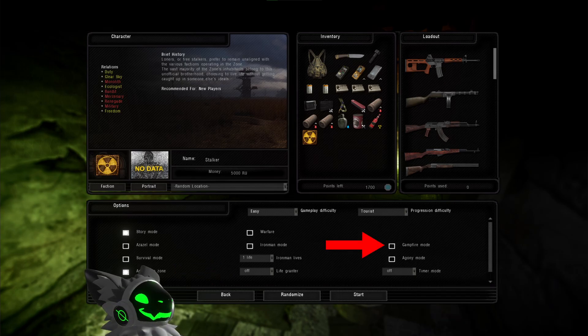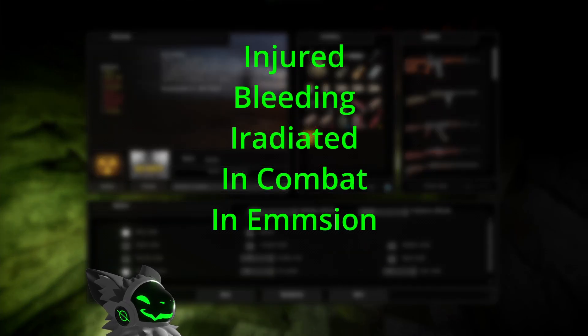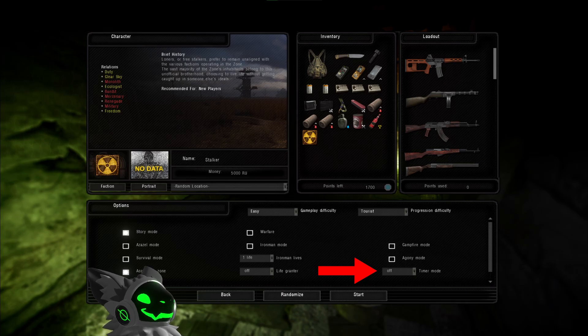Enabling campfire mode will prevent you from saving anywhere — in order to save, you'll need to be next to a lit campfire. Do not enable this option in Gamma as there already is a mod that does this. Agony mode is a light version of campfire mode. You can save anywhere as long as you are not injured, bleeding, irradiated, in combat, or in a mission. If you have one of those conditions, you'll have to be next to a lit campfire in order to save. The last option is timer mode — choosing one of the settings will limit you to saving only at the chosen time intervals.